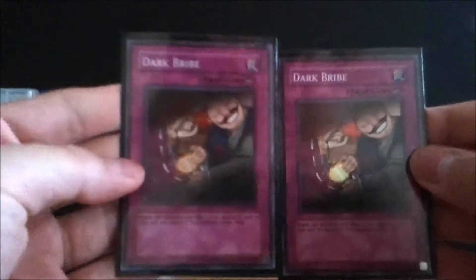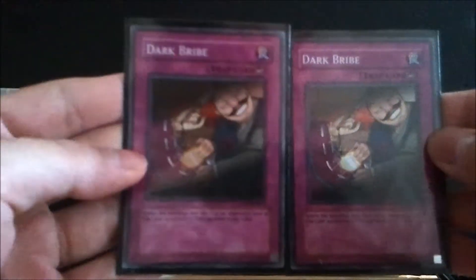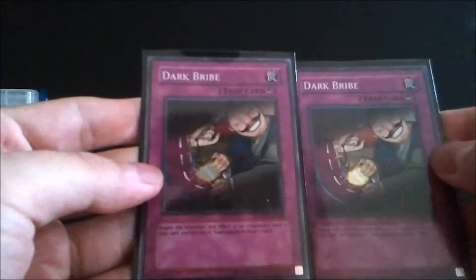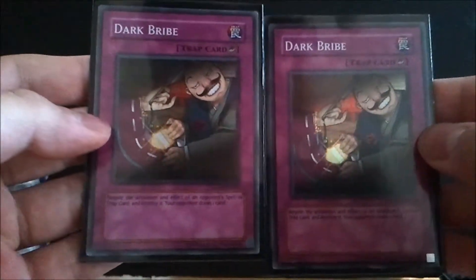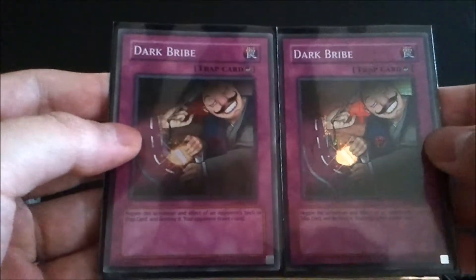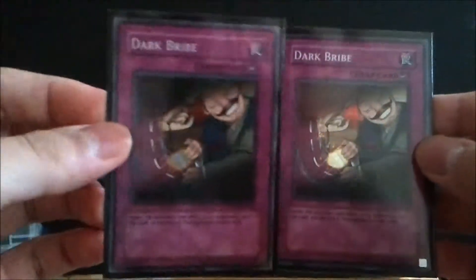Next is Dark Bribe. It's been reprinted but even the reprint versions run about $3.50–5 a piece; these foil versions I paid about nine bucks each. They're from one of the video games — Super Rare versions. The Ultra Rare from Dark Legends is the prettiest but it's about $20 — no thank you, I'll settle with the Supers. It's a counter trap that negates any spell or trap played while giving your opponent one card draw.